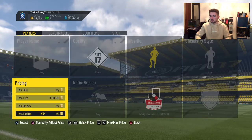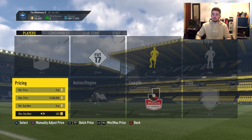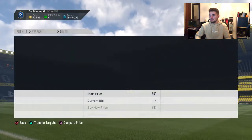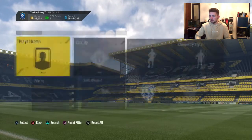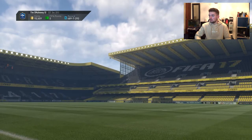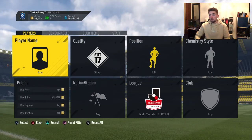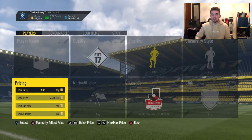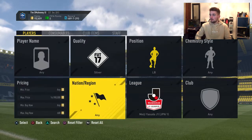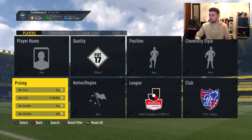I've just checked a load of positions and they're going back down to like two or three hundred coins, so it's not going to be great for that. I found one here — a left back — and they're about 600 coins. If you pick them up for 200 coins that's pretty decent profit, but the Japanese League doesn't work too great.